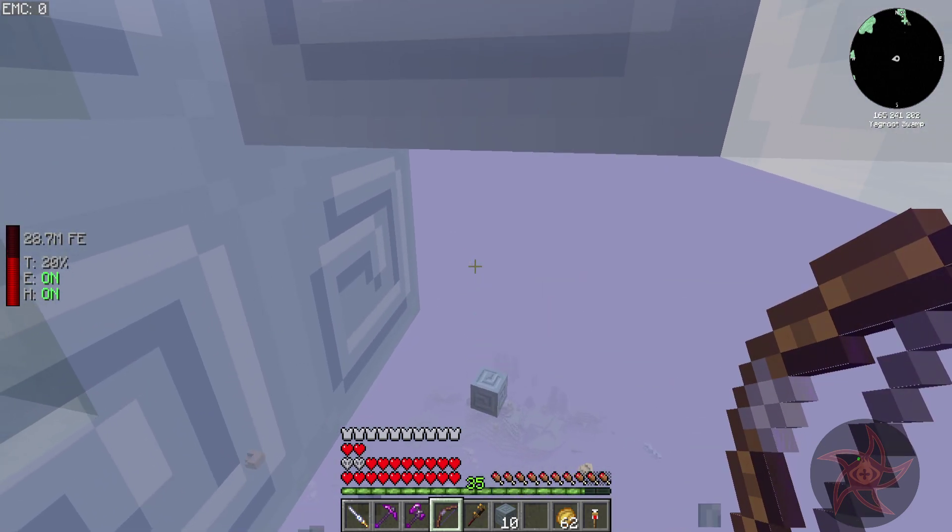We're going to grab twelve ender pearls as well, and go ahead and make the eyes of ender. We got the gold coin. So we need to go to the end — I need to get some end stone, kill the dragon, get the egg, and get the ender chicken spawn egg.